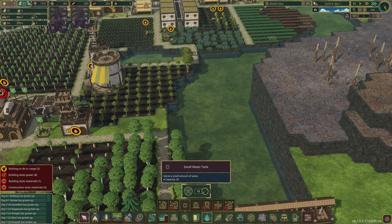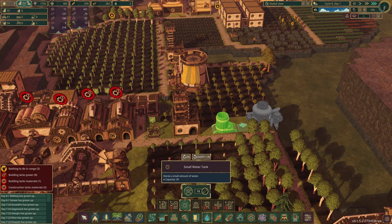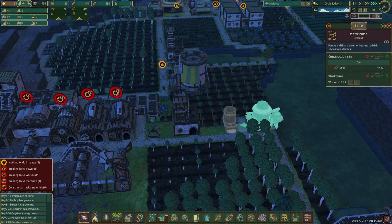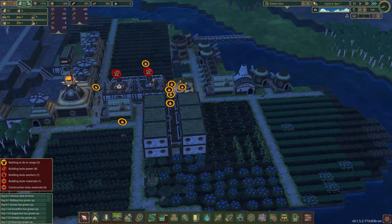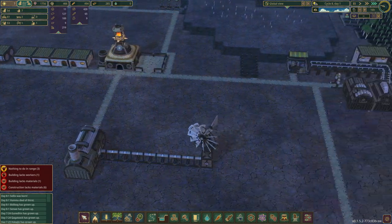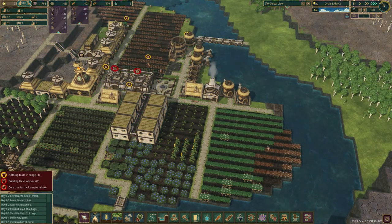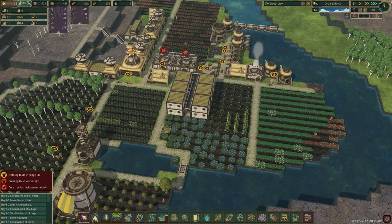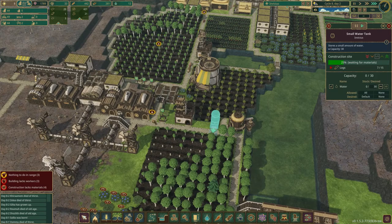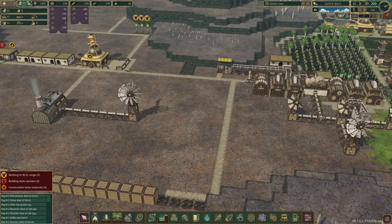They should be pumping water any second now, so don't panic too much. I could also put a pump up here - let's do it. And a storage tank. We might lose a couple of people to thirst overnight, maybe. Hopefully we don't lose very many. Pumping, pumping, pumping - okay everyone's pumping. There should be water in each one and the beavers can go get water as they desire. That is really good news. Need to put a little bit of water everywhere.